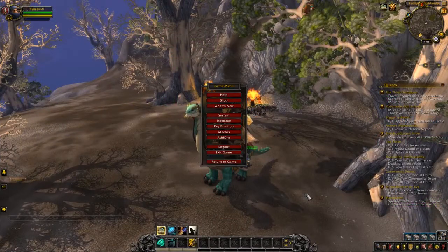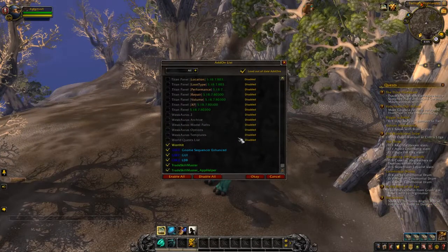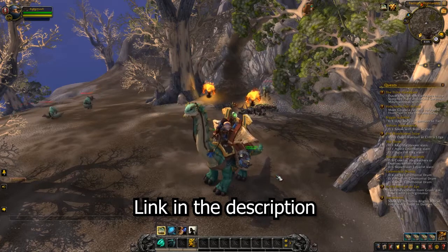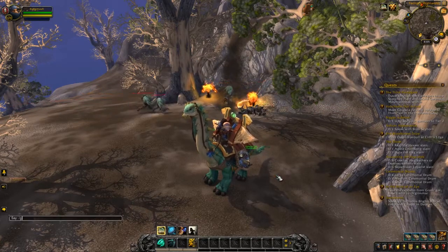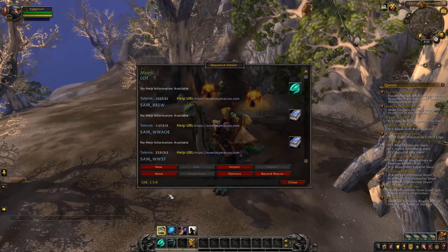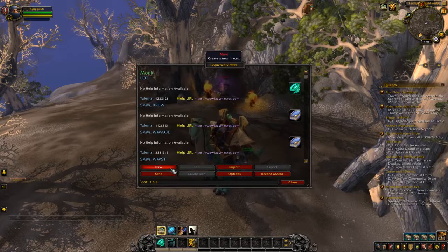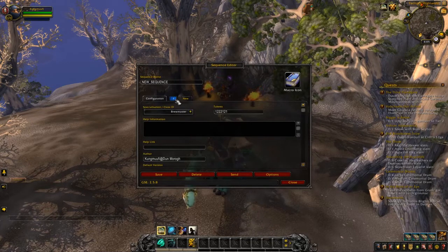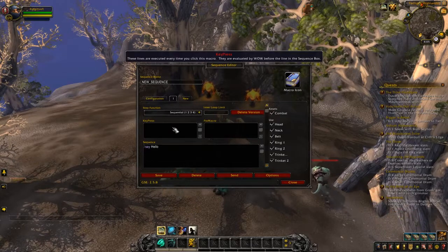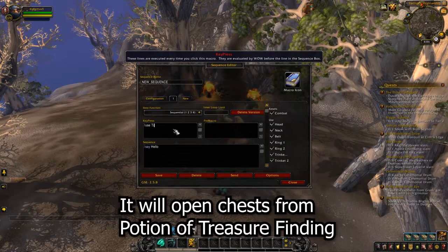Now I'll show you a setup for one-button farming. First of all, you will need the GnomeSequencer Enhanced addon. Once you have it installed, type /GSE in your chat. After that, this window should appear. Click on New, then click on first version, and under Key Press type /use tiny treasure chest — this action will be done every time you click the button.